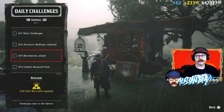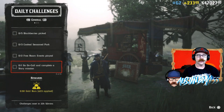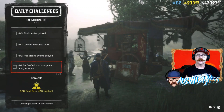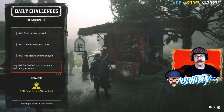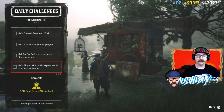We have Blackberries to pick — look for some big bushes. Cooked Seasoned Pork. Free Roam Events played times two. We also have Go On Call and Complete a Story Mission: go into Quick Join and Go On Call so that when someone needs a fill, you get pulled in and complete a story mission for them.